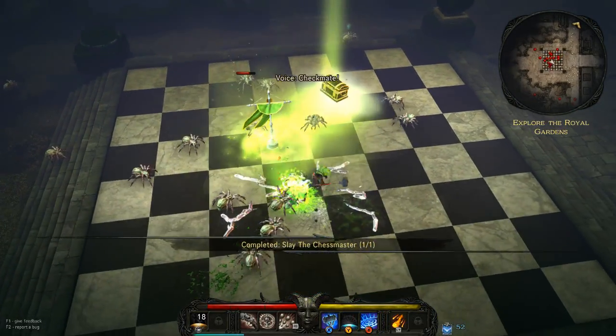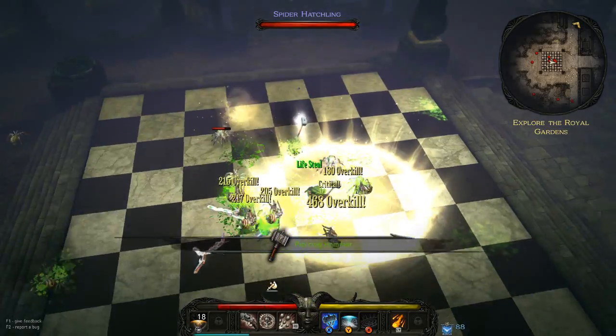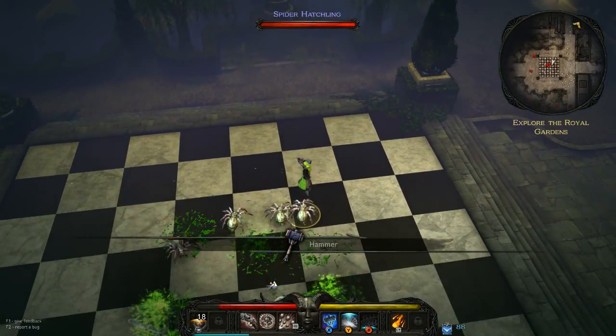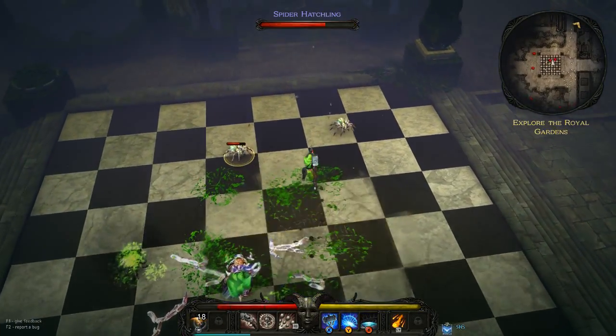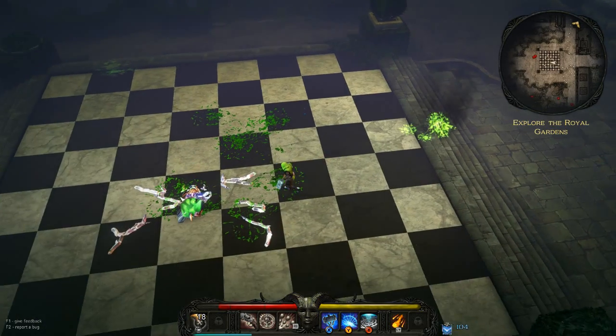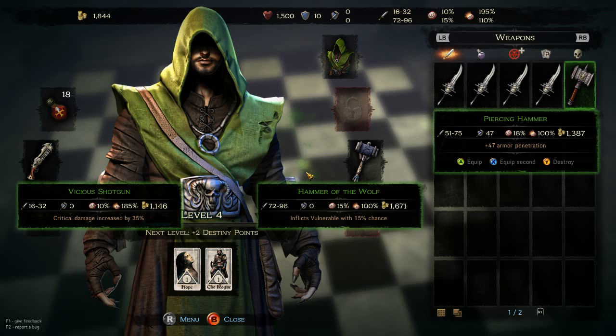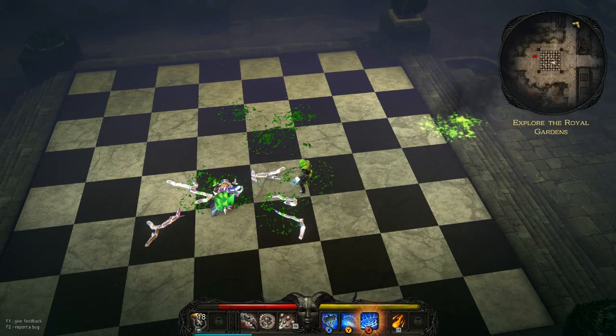Chess Master! I beat the Chess Master! Looks like we have a new weapon — boom! Let's look at our inventory. The piercing hammer does not nearly as much damage, but it has 47 armor penetration.